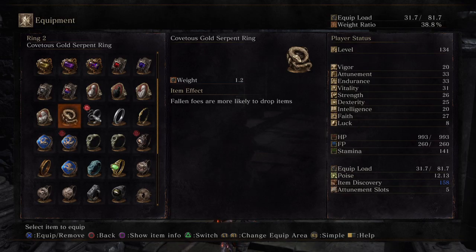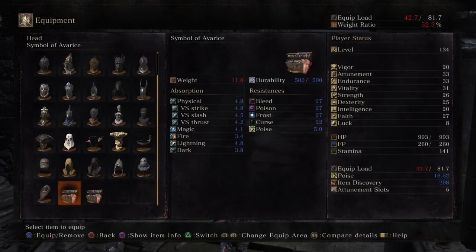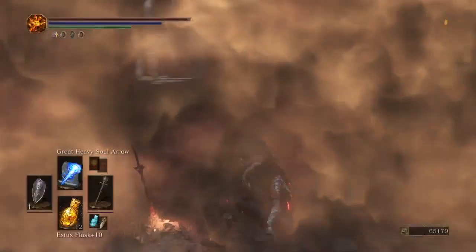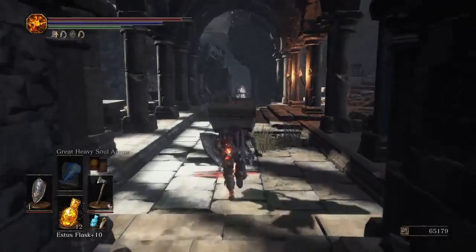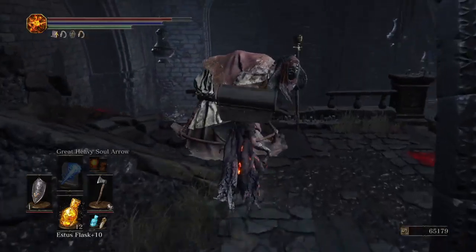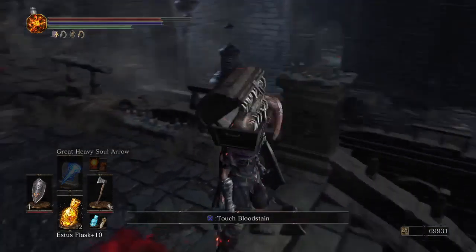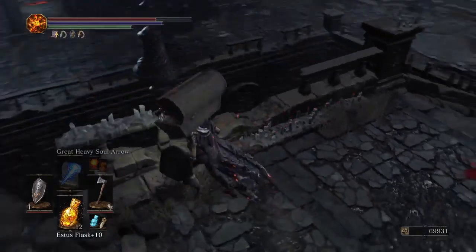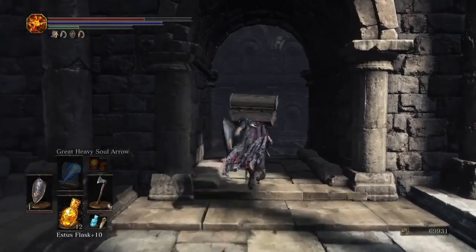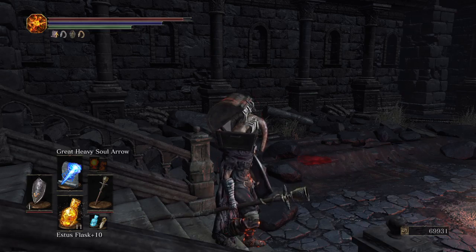Item discovery is mainly for farming rare items. So if you want to get the staff, you'd probably need that helmet unless you already have other gear that boosts your luck. Keep in mind that when you equip the Symbol of Avarice, it actually drains your health slowly over time — 10 health per second. When you kill the enemy quickly like that, it doesn't allow the other enemy to spawn. As you can see, he didn't drop anything this time — it took me 15 kills before he actually dropped the staff.